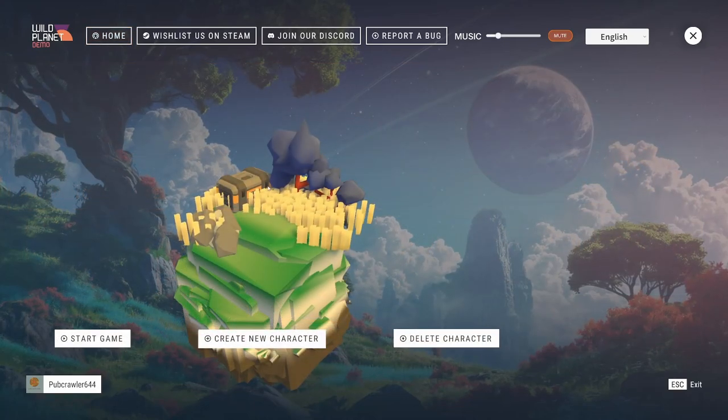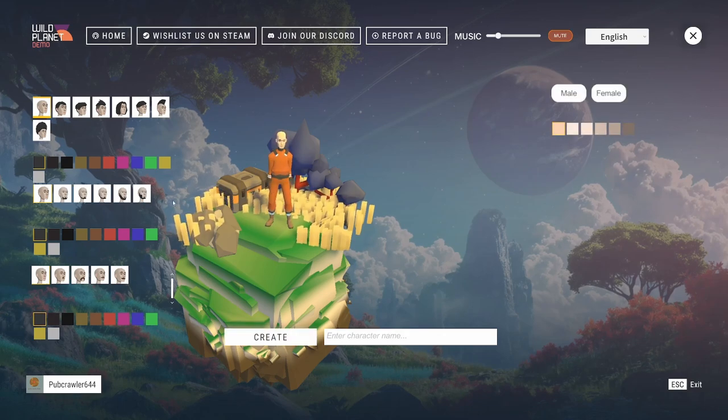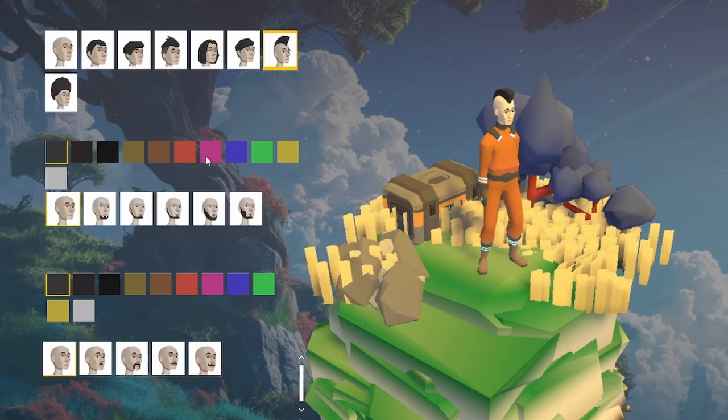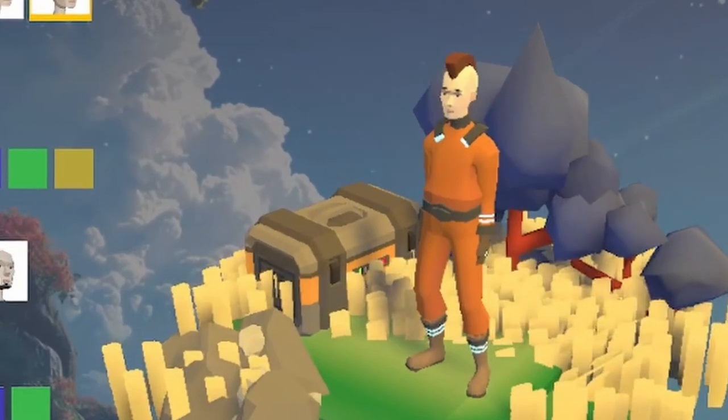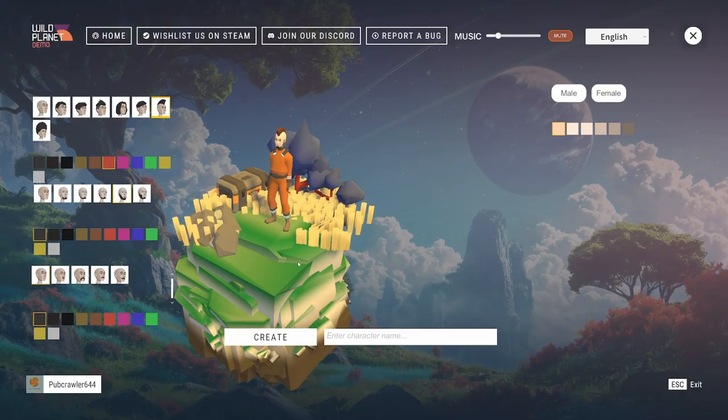Alright, we can create a new character. Let's turn him around, give him some hair — I'm not a baldy. Red... that doesn't look like red, does it? Give him a weird beard because he's a hipster.